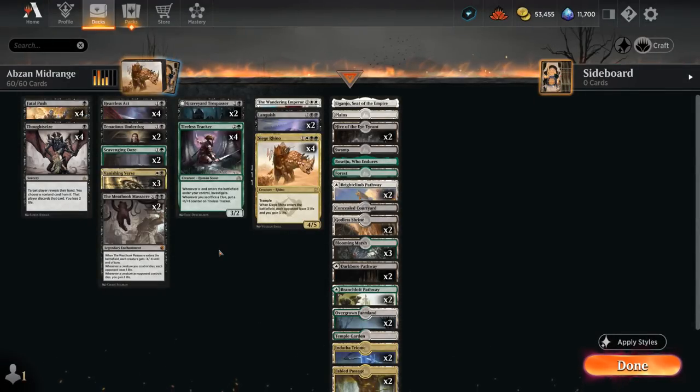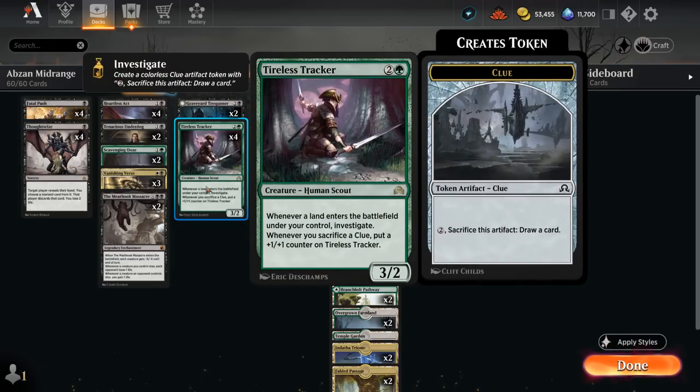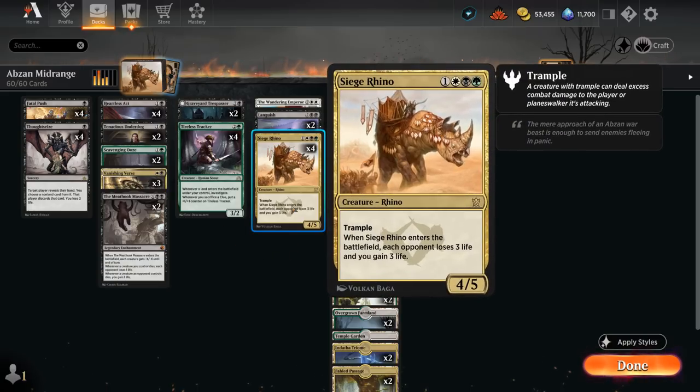Hello and welcome to another Explorer gameplay video. Today we're taking a look at a highly requested deck, Abzan Midrange, featuring a few cards from the latest Explorer Anthology expansion, namely Tireless Tracker at 3 mana and Siege Rhino at 4.